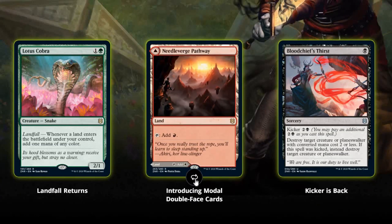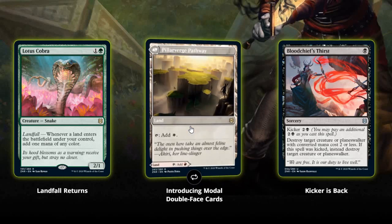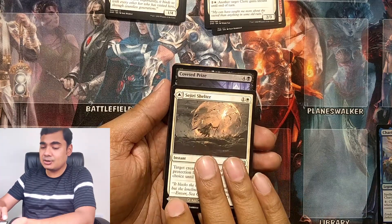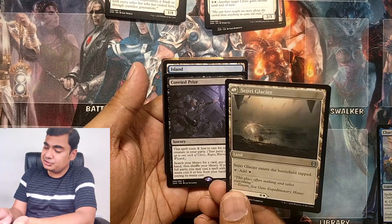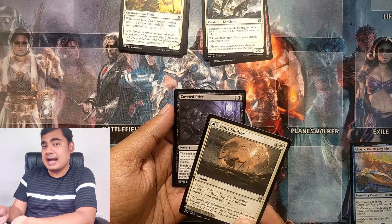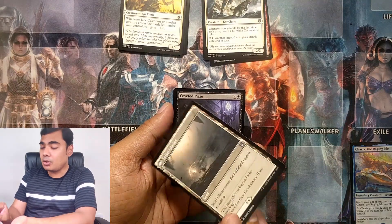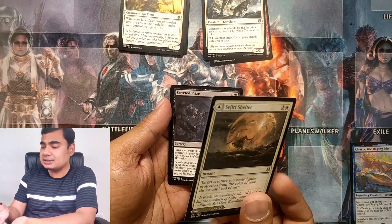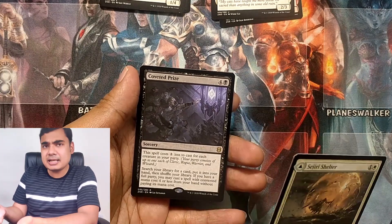Although I don't like it, let's see — modal dual-faced cards where on the front you have the instant Sejiri's Shelter, and on the back there's this land. Sejiri's Glacier enters the battlefield tapped and gives a white mana. So if you have it in your hand, you can play it either as an instant or as a land. I'll tell you why I don't like this modal dual-faced card system — if I have this in my hand, you can know what card I'm holding. And if I'm playing a land where I could have played an uncommon instant, it seems like a waste.